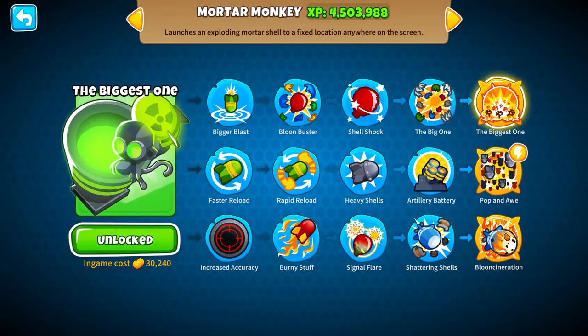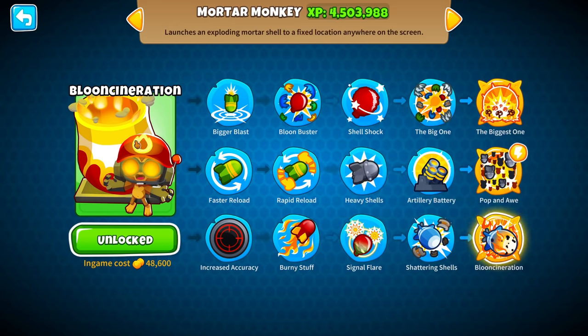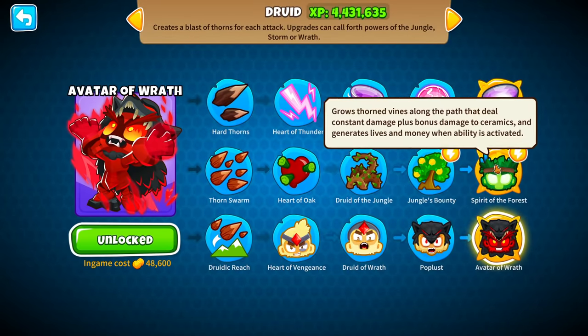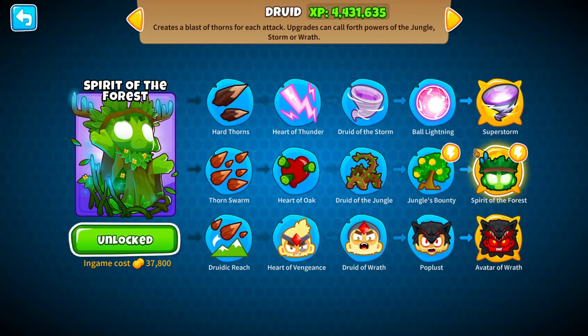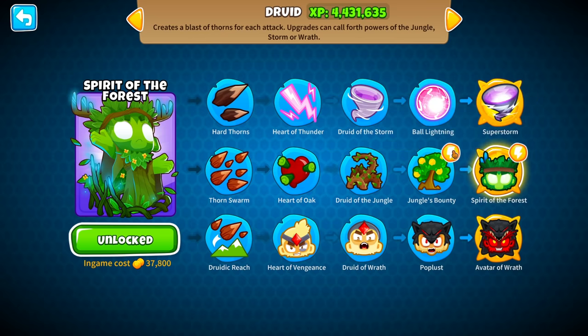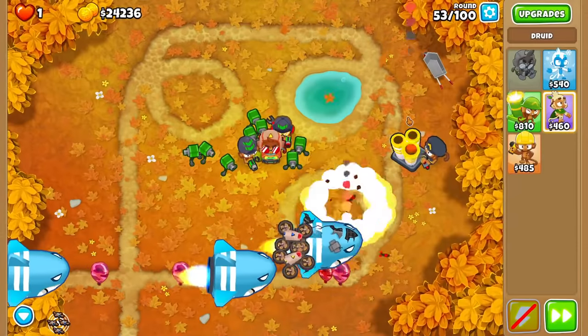We can go for a Biggest One, a Blue Incineration — which I'm definitely looking at right now — or an Avatar of Wrath, or even a Spirit of the Forest. These are all affordable and very, very powerful. Does damage to everything on the screen and can have that weird explodey damage thing — pretty cool.